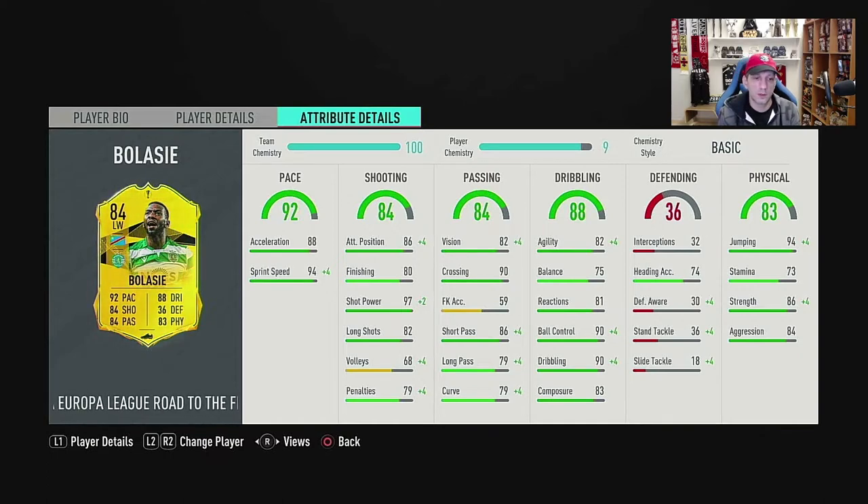His agility is 82, balance 75, reactions 81, ball control 90, dribbling 90, composure 83. So here we might need something to improve — like the first three stats a bit: agility, balance, reactions. Although they're good, we might want to boost them a bit more.